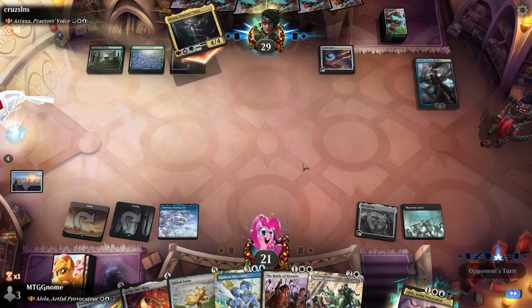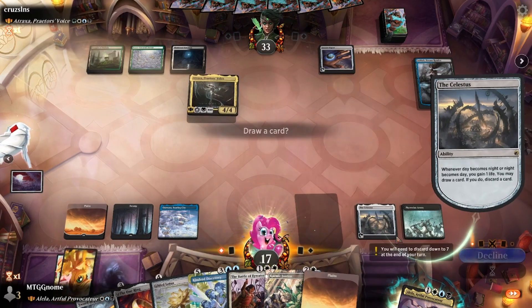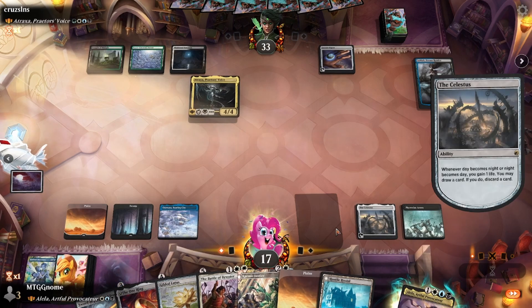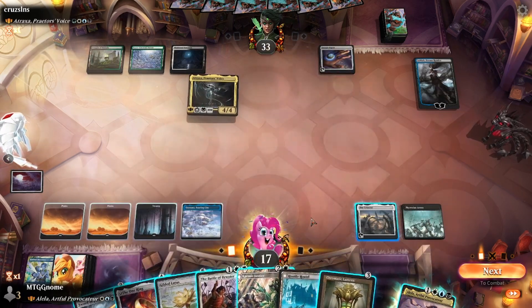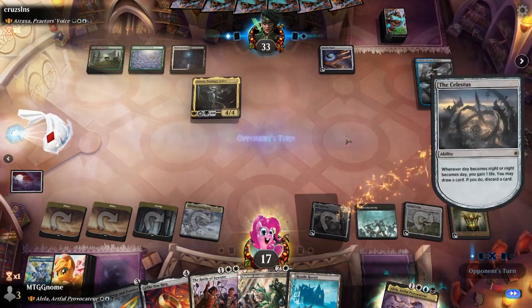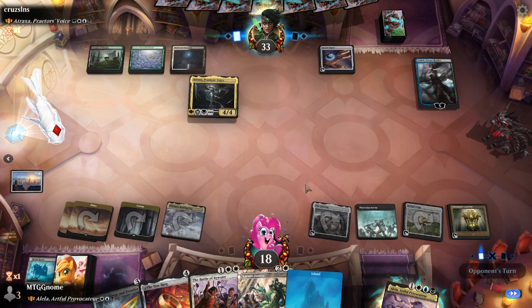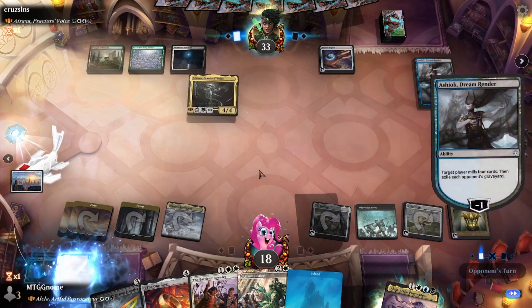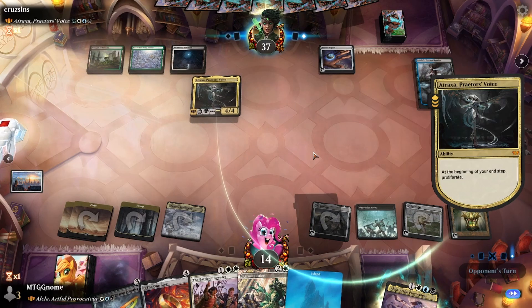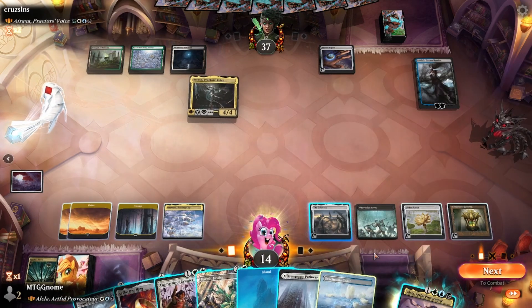The only bad thing about playing Esper is artifacts are really your only ramp source. He's gonna leave mana up — one time you got a counterspell. I'll draw a card, get rid of a card. I don't think I'm gonna be needing Kindred Discovery. At least the One Ring can actually give me protection — that's what I kind of want to do. Gilded Lotus into Chromatic Lantern. I'll draw a card, another land — I'm gonna get rid of the Hostile Hostel. Now we're looking pretty good on mana.